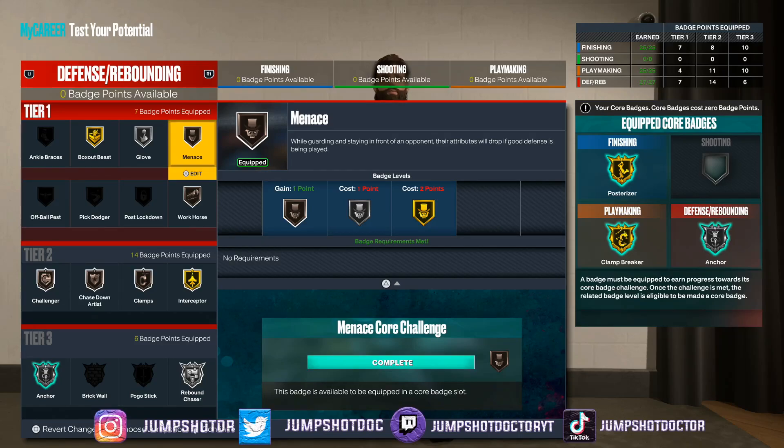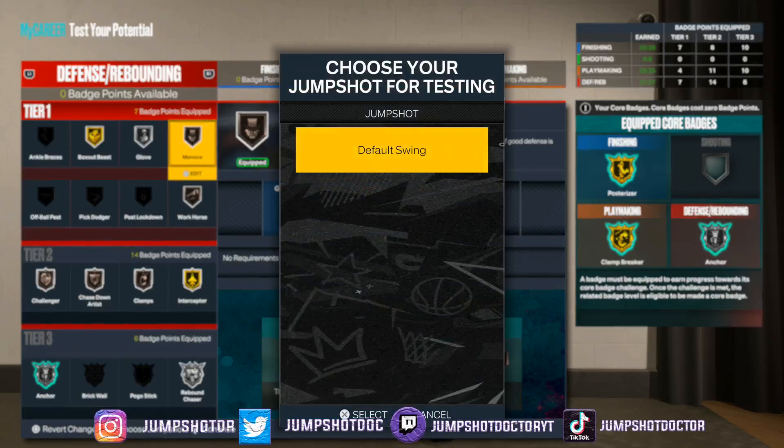That's it for the video. Ben Simmons — 6'9" demi-god diamond finisher. When I first made the build with a shooting version it said Magic, Ben, and LaMelo. When I make no shooting it says Lonzo. I get LaMelo Lonzo — that's just fire. Y'all drop a like and a sub. Love y'all.